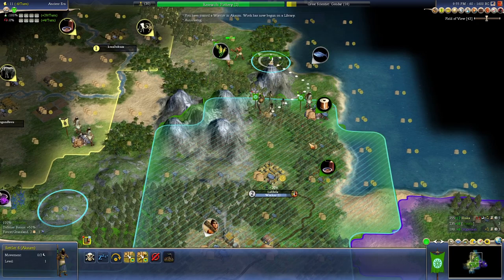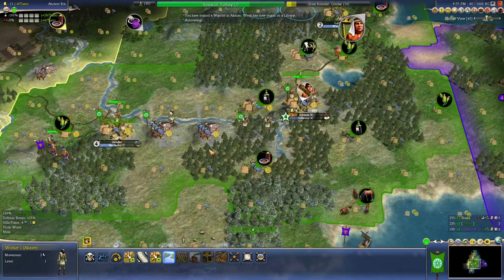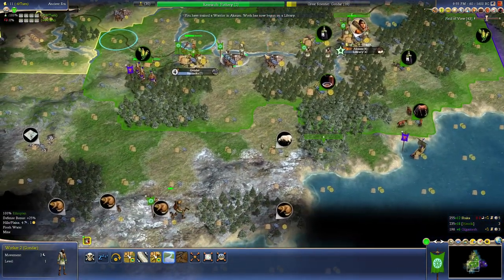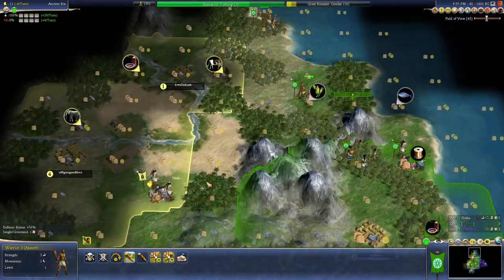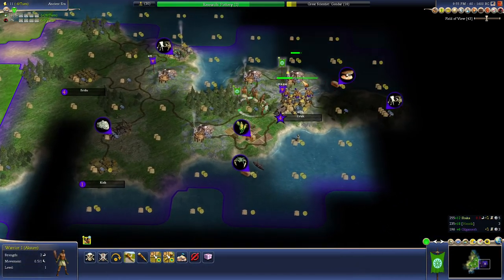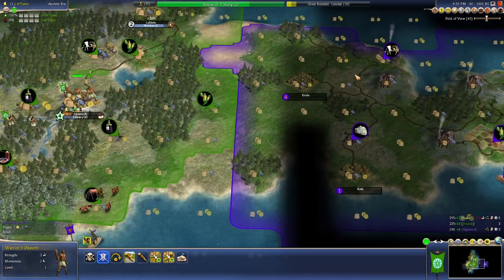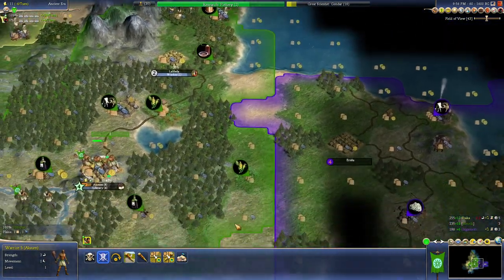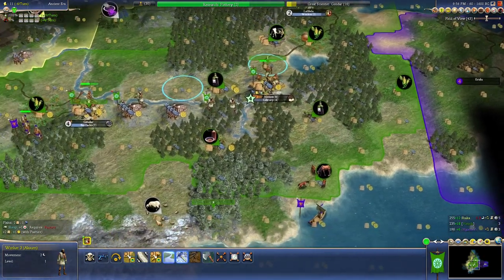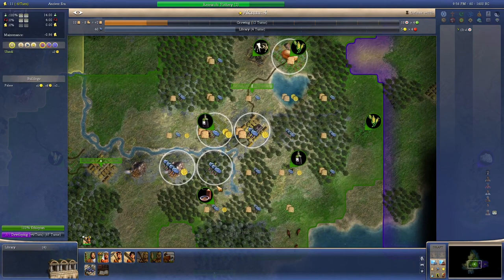Shaka's expanding really fast for Immortal AI — really, really fast. You don't see Immortal AI go that nuts. Kudos to him, he's playing the game pretty well. Poor Gilgamesh — I had a feeling about that, just with the water here and the fact he came straight in my face. Sucks to be you, bro.